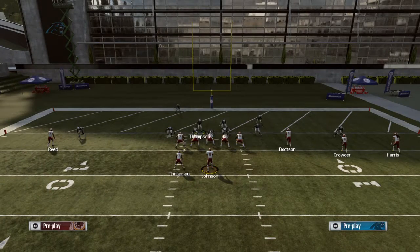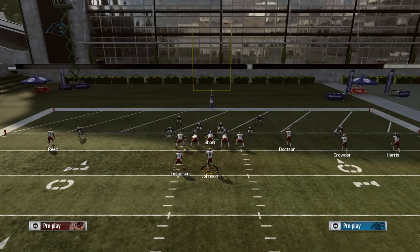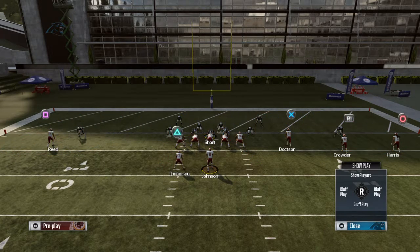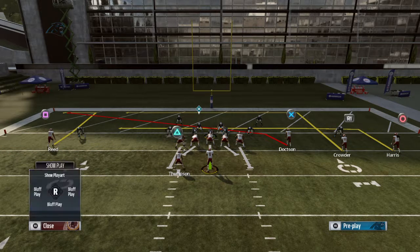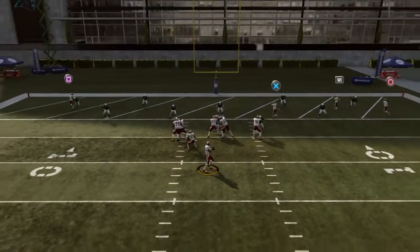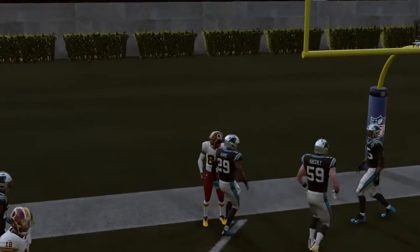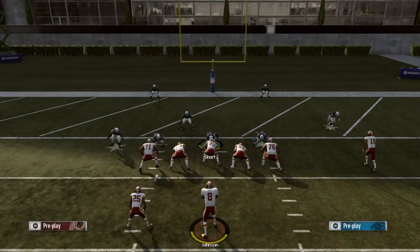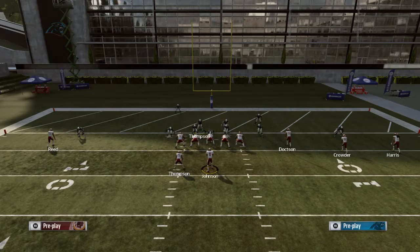We've got our defense set up and we're gonna try to throw that in-route to Jamison Crowder in the back of the end zone. I'm not sure if he'll defend that... see, he didn't really defend that - he didn't react to it. So I guess that's like a counter. But sometimes he will - there are some instances where he will defend it.